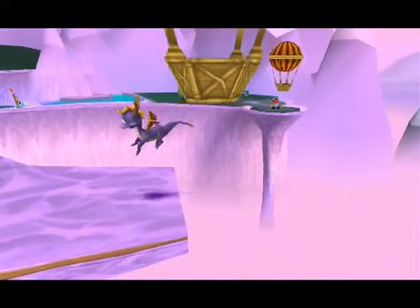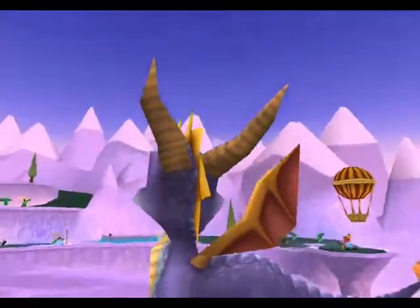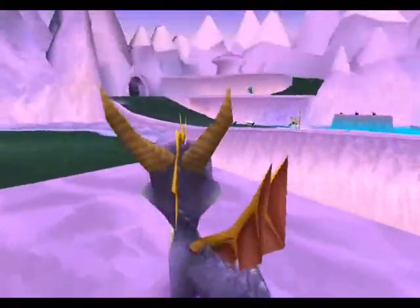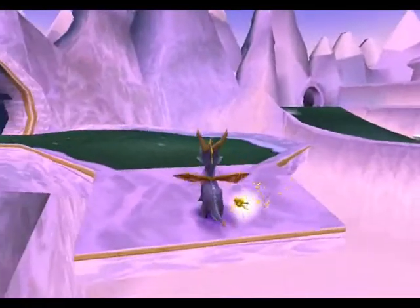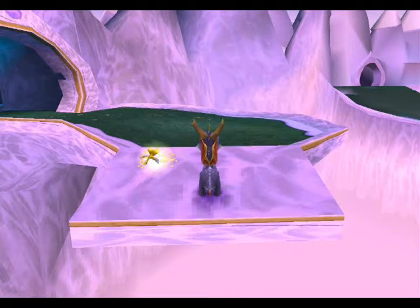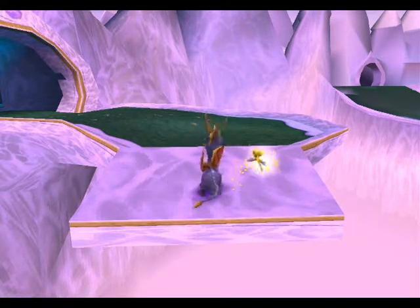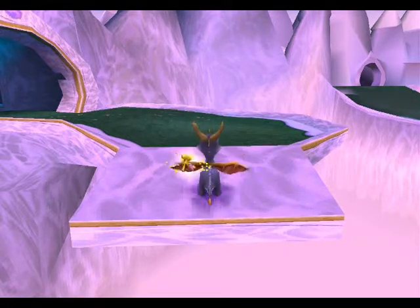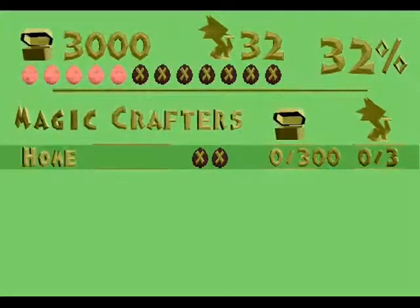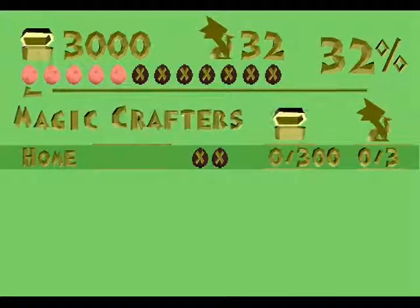And here it is, the wonderful world of Magic Crafters. Awesome mountain peaks and everything. I guess I don't know why, but I just like the way this place looks. Spyro's getting ready to go about his thing here. In this world, we gotta collect all the dragon eggs now, because they're here above the doubles.